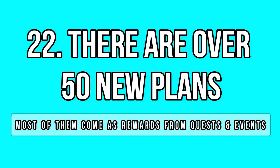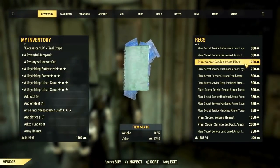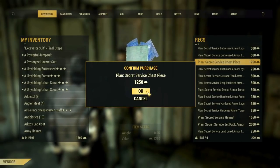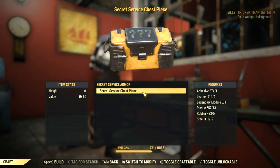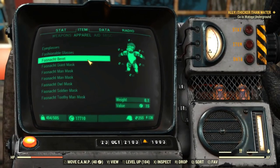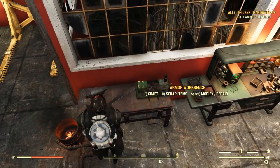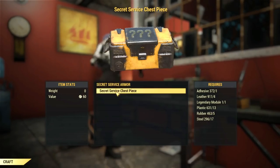For those who think the Wastelanders didn't bring a lot of new gear, consider checking the facts again. There are over 50 new plans in game and most of them are weapons, armor, and mod plans. It's even possible to make new builds around the bow and the new bow perks. Most of these useful plans are sold by Rags and the gold bullion faction vendors. I recently purchased a Secret Service chest plan and crafted it a few times — the system works differently than normal plans. You get a chance to get a legendary piece from 1 to 3 stars with randomized effects.